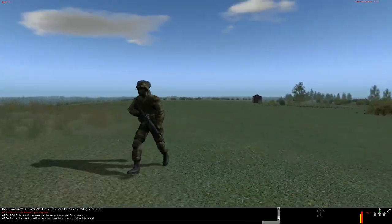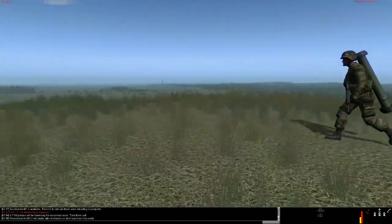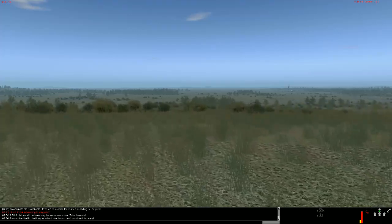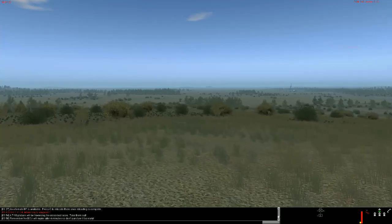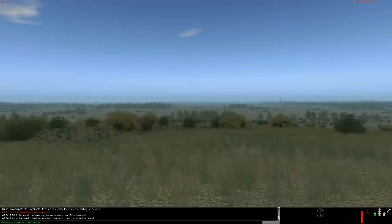Being on top of this hillside is very, very likely to draw return fire. So we're actually trying to egress now out of that firing position, trying to find a new one. We've been told a T-90 platoon will be traversing the crossroads soon, so we have to take them out. Remember, the BCU or battery cooling unit will expire after four minutes. So don't puncture it too early when you're tracking targets — find a target, make sure you have a good line of sight, scan for targets furthermore.